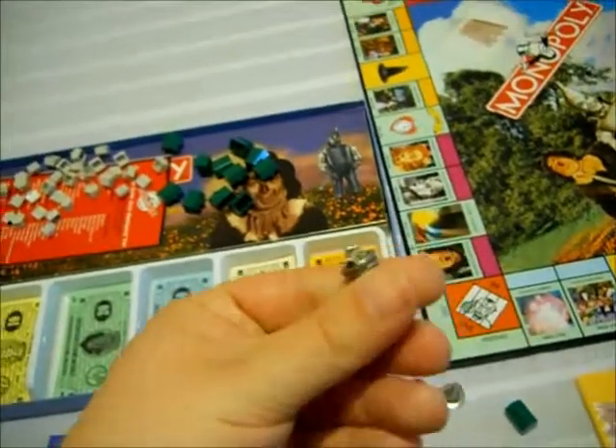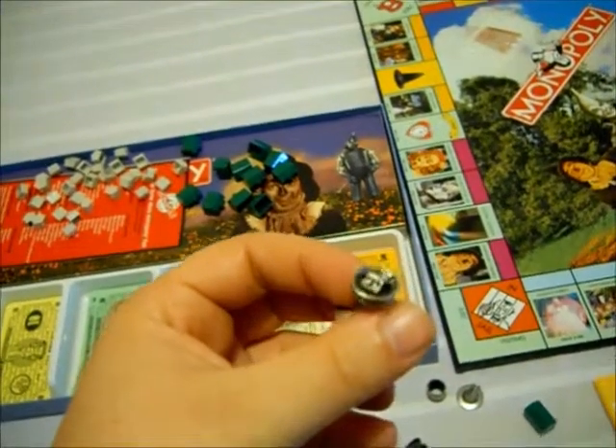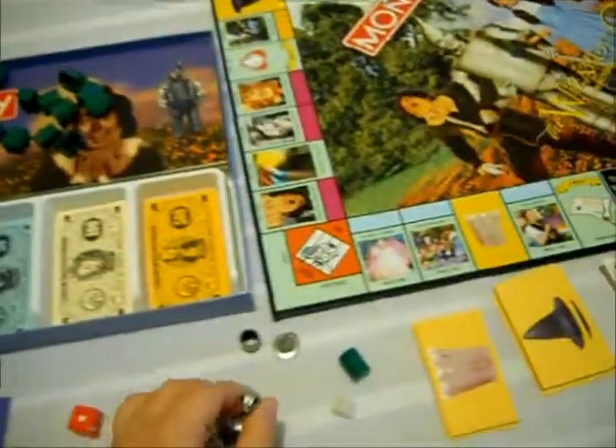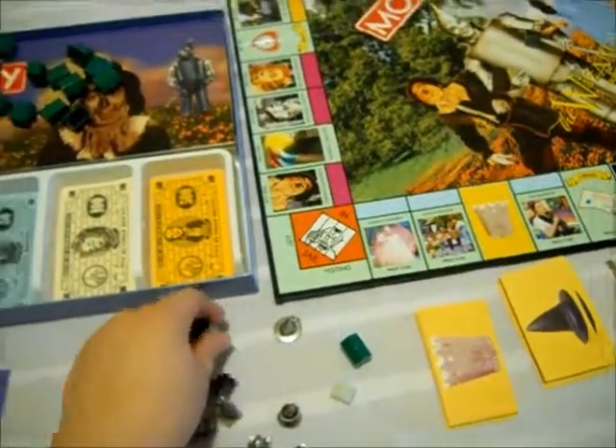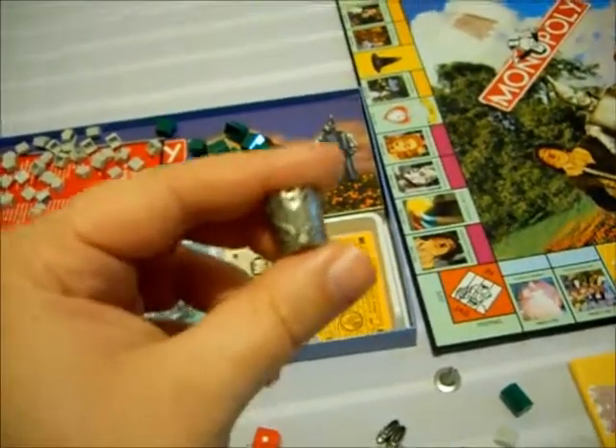We have the Tornado with the house inside. Those six tokens were in the second edition. These next tokens are only found in this edition.